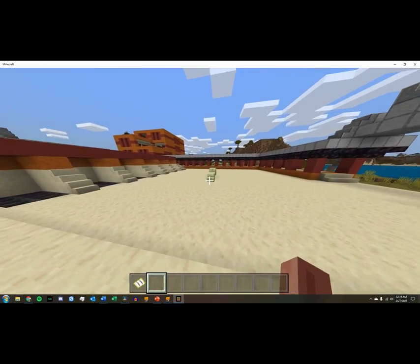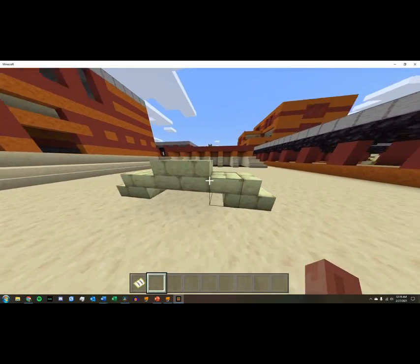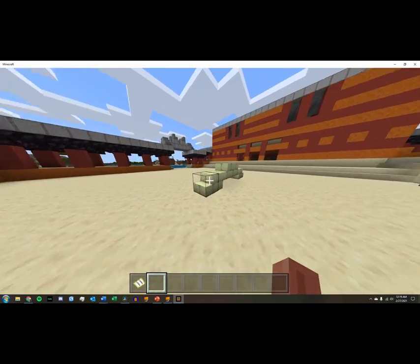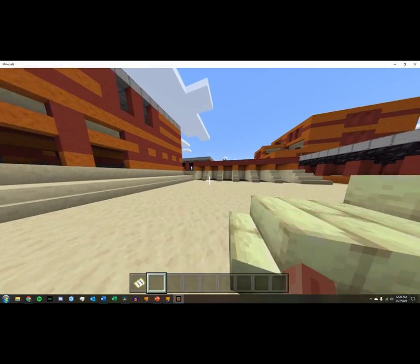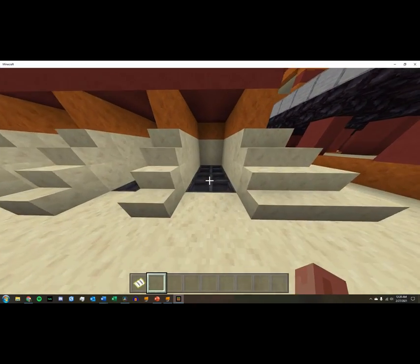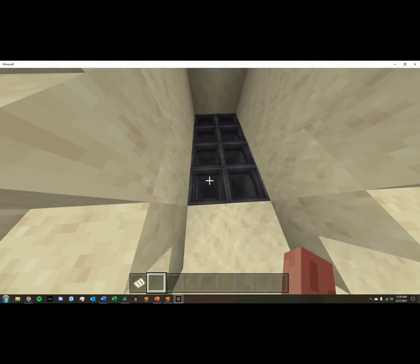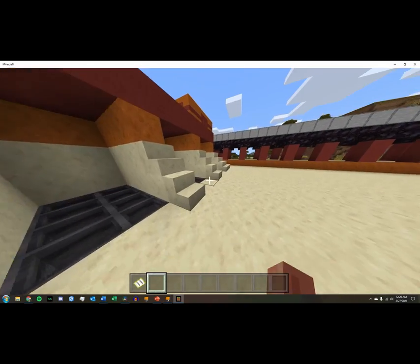Heading out, we have a courtyard with an altar in the middle — tried to do some religious stuff here. Adjacent to the courtyard, we have the storage magazines, with built-in grain storage down there.